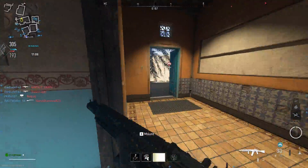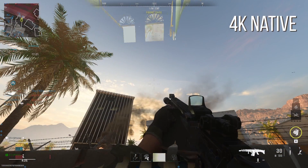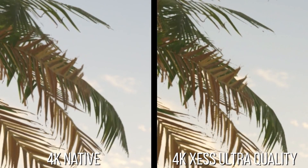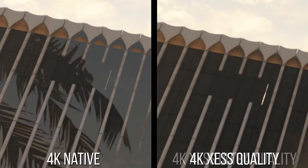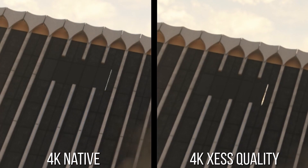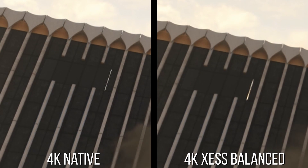An aspect of the card that I do enjoy a lot and was looking forward to, especially after my previous video dissecting XeSS on my 3070 Ti, is how much better XeSS looks on an Intel card. Performance-wise, it seems to exhibit behavior similar to what I observed on my Nvidia card, as 1% lows weren't really improved a whole lot, but the average and maximums improved roughly linearly with each decrease in setting.